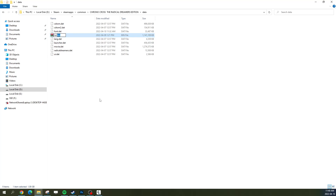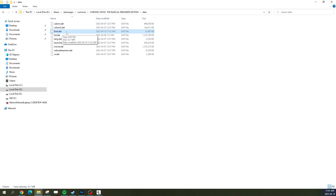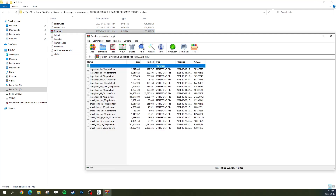Now let's get to the actual tutorial for how you can swap the font for the old one. You have to go to your Steam folder: Steam/steamapps/common/Chrono Cross The Radical Dreamers Edition, then go into the data folder. What you want to edit is font.dat — just click rename, put .bin, click yes. If you double click it you will see all of these files inside.